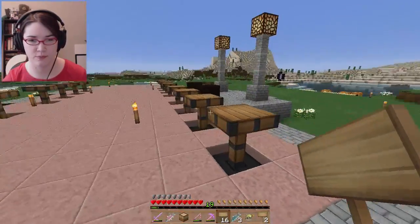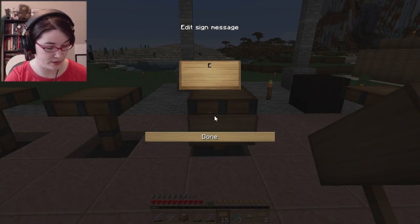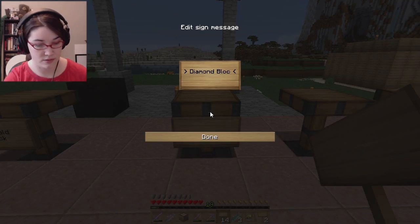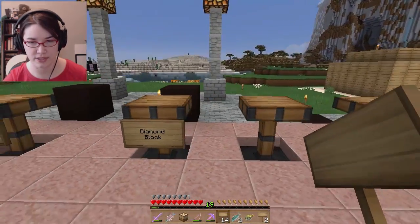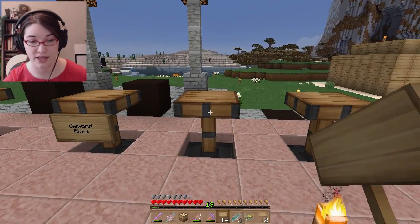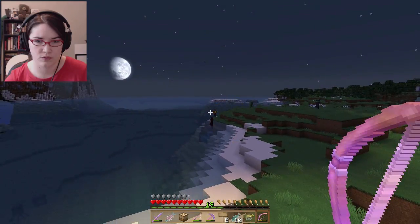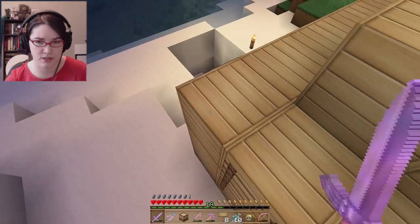So coming in through the entrance we're going to have an emerald block right here, and the diamond block is going to go here. The sun's going down so I may not be able to finish all this right now, but basically this is what it's going to look like. I'm going to skip ahead and try to get all of the other signs in place, and then I'll show you what it's going to look like.